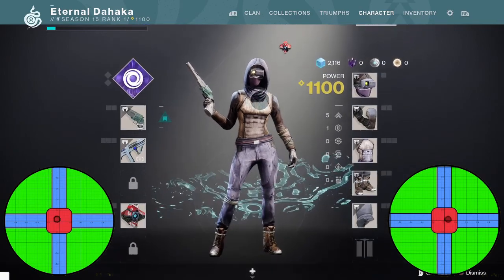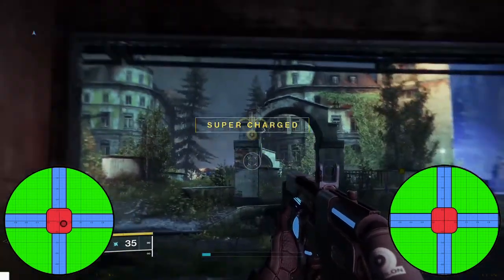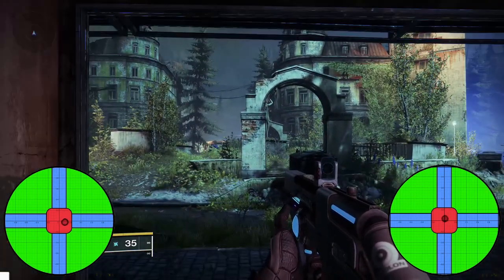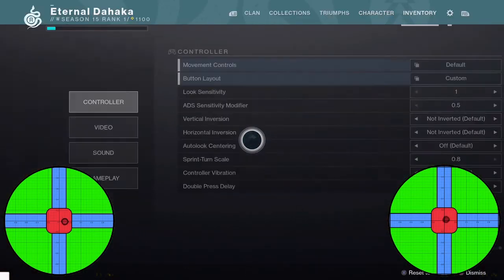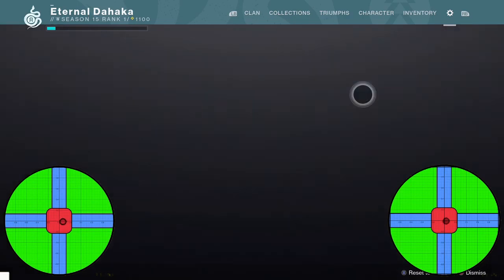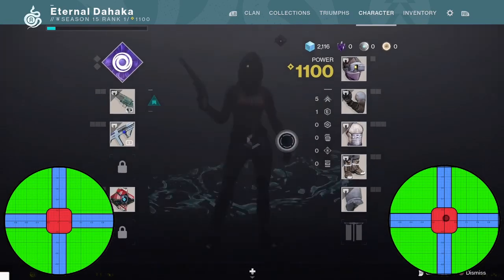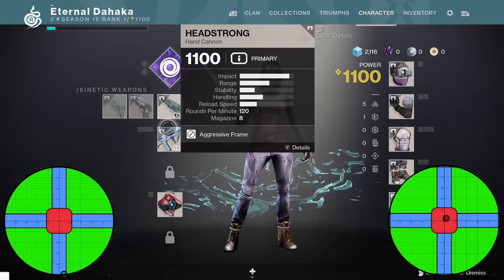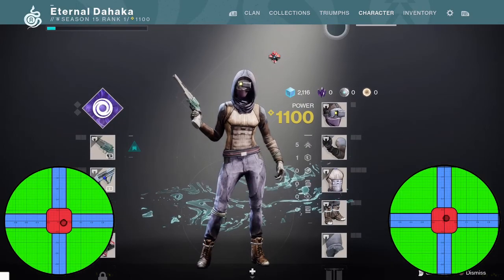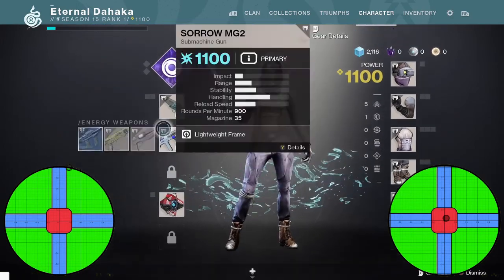The last thing I want to request are aim assist options. There have been a lot of players who don't believe it's possible to play without aim assist, but it absolutely is, and the option should always be there. Ideally, very granular options — separate controls for the amount of slowdown when passing over a target and for tracking. Separate options for that would be requested, but even a basic toggle would work. It would also be nice to see aim assist options for the menu, though that's kind of a petty request.